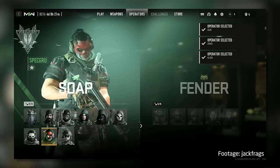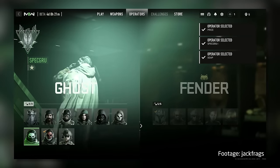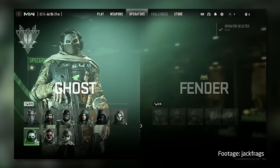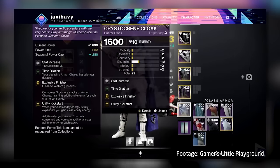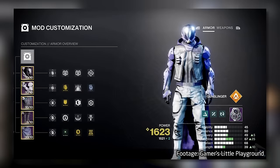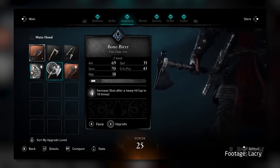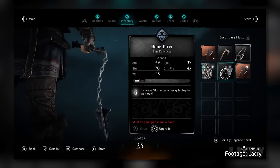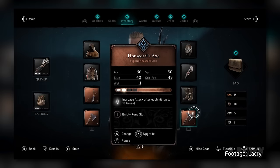Originally I was just going to focus on a select few games like Call of Duty and Destiny and how unpleasant the user experience is. But instead, I want to highlight a wider issue among so many big modern games and how repetitive they feel regarding their menus. There could be a whole separate discussion about Destiny and how unapproachable it is for new players — the UI is a big part of that. Today's focus will be the other games mentioned, and how the UI is visually dull and cumbersome to navigate.